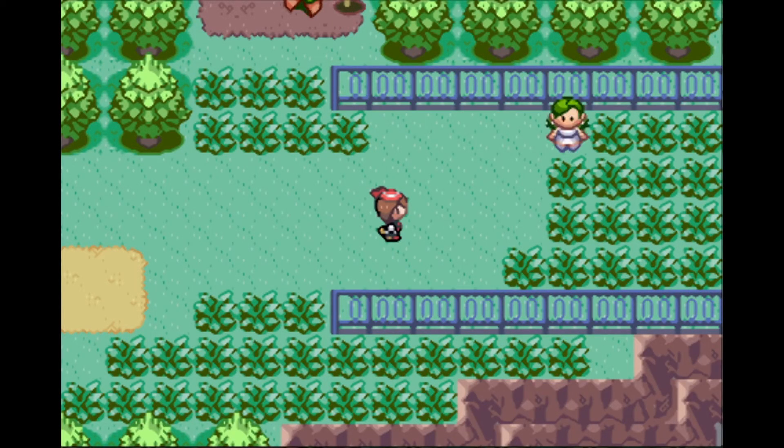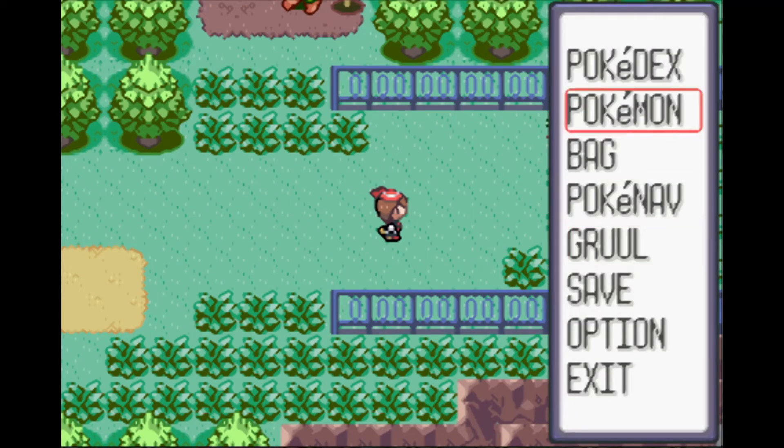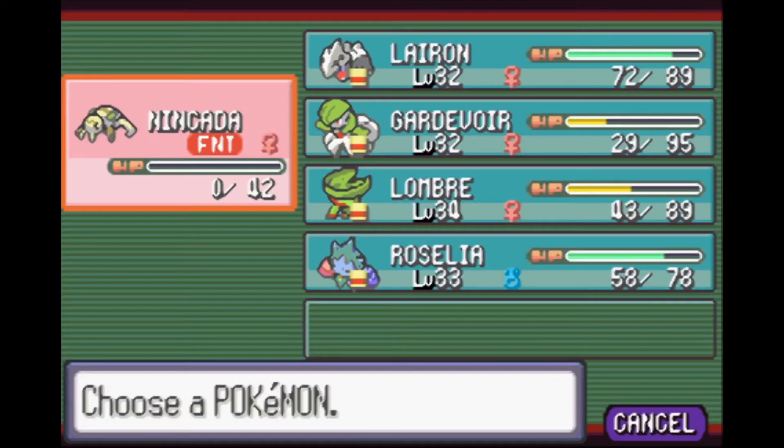Welcome back everybody, this is Joe and Amy and we are back with another episode of Pokemon Sapphire - Amy's third journey through the world of Pokemon. Last time Amy won her sixth gym badge in spectacular fashion from the flying Pokemon gym, defeating her greatest nemesis: birds. We made our way south and then east to find the next town. We have a fainted Nincada which we are trying to level up so it will evolve. We have Lairon, Gardevoir, Lombre, and Roselia on us, having deposited Mightyena and Blaziken for now.